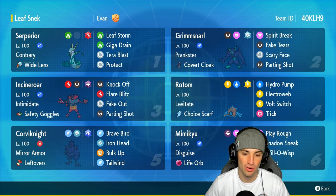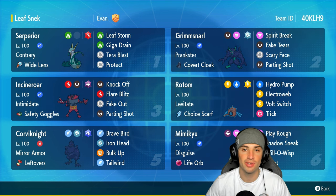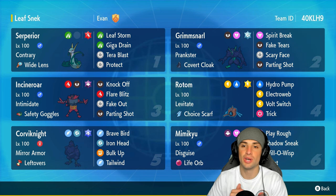Our final three Pokemon feature Incineroar doing Incineroar things, Grimmsnarl, and Corvinite. Corvinite is a bulky attacker with Bulk Up, Tailwind, Iron Head, and Brave Bird. Grimmsnarl is here for pure support — Spirit Break, Fake Tears, Scary Face, and Parting Shot.